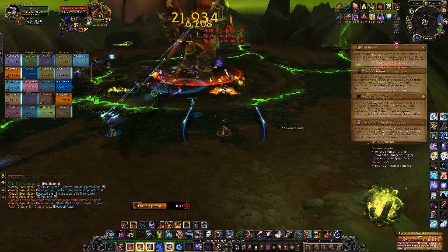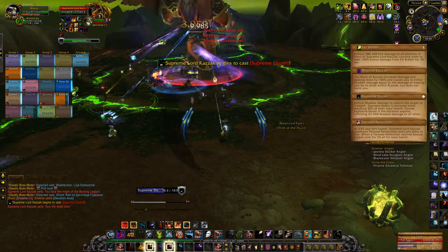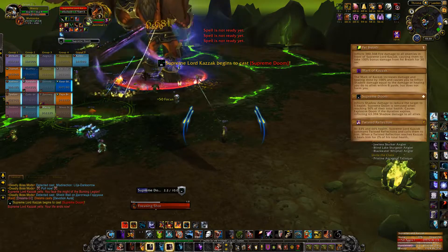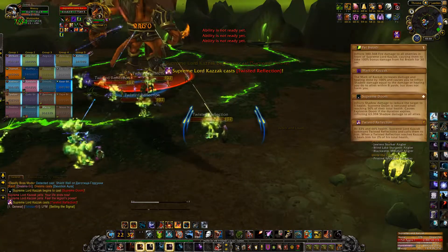His first ability is Fel Breath. This will deal a large amount of damage to everyone in front of Kazak and increases their damage taken by Fel Breath by 100% for 30 seconds. To deal with this, face him away from the raid and tank swap after every breath.